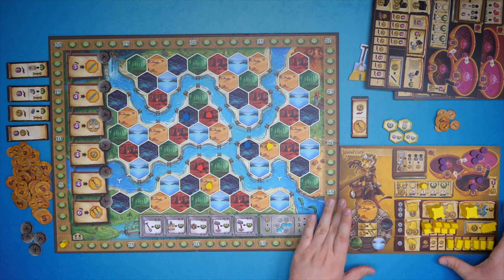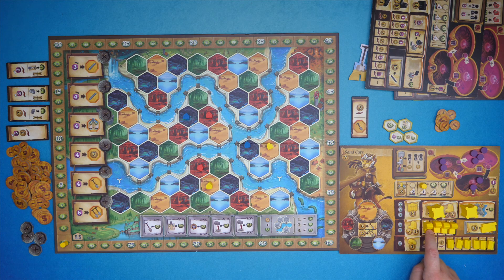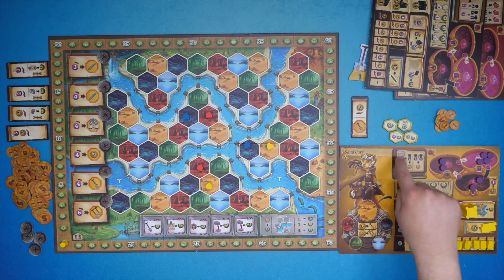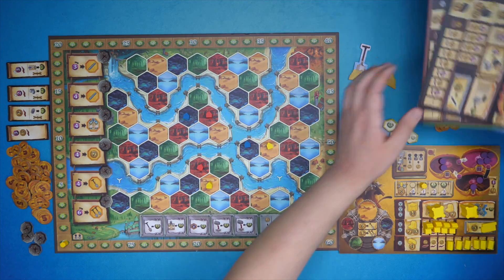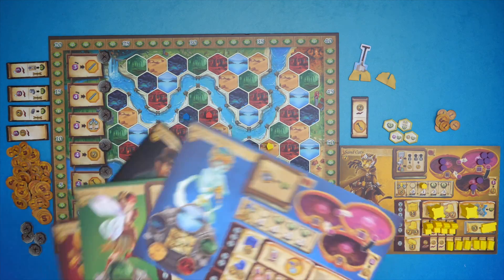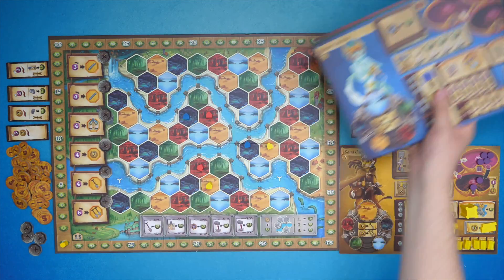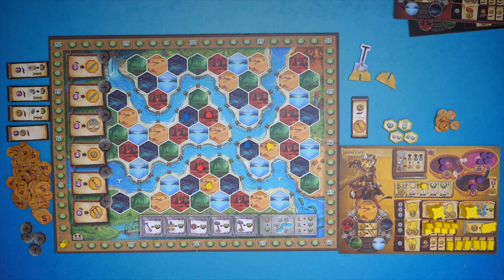Every player also has an individual faction board which has some special player powers and will hold all of their buildings, because as they build more of these they will unlock more types of income. There's also a magic system and variable player powers. There are five faction boards which are all double-sided, so there are ten different player powers in all, and players can also unlock more powers over the course of the game.